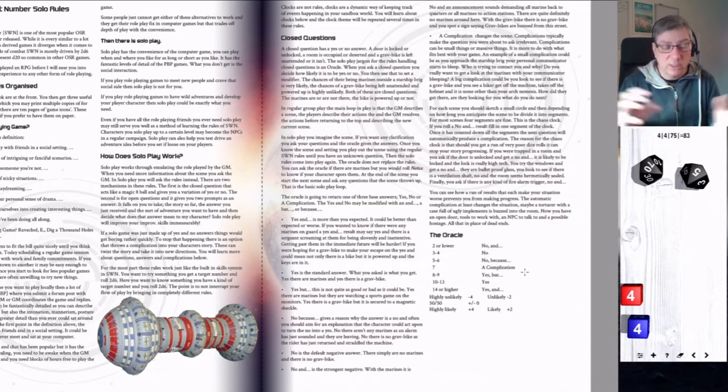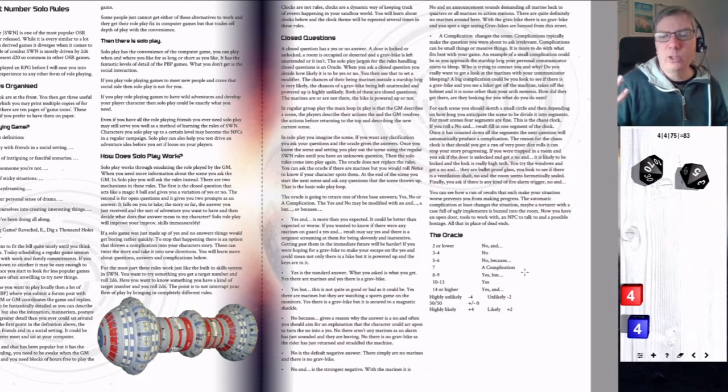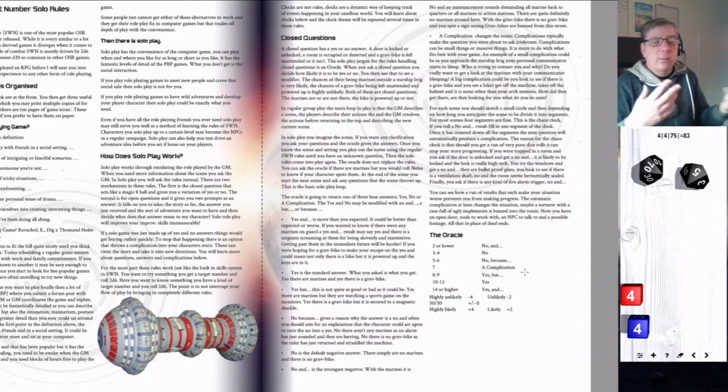Complications are not earth-shattering — they don't have to become massive changes. They could be as simple as: if you were about to go through a door and you wanted to know if anyone was coming, making sure you're not observed, it could be that your mobile phone or communicator decides to go off at that precise moment.